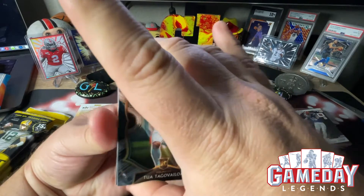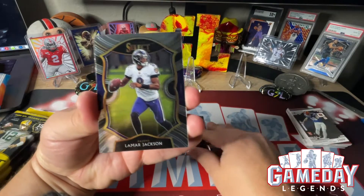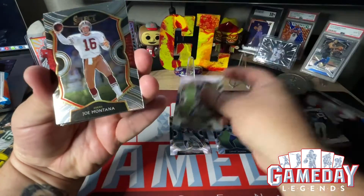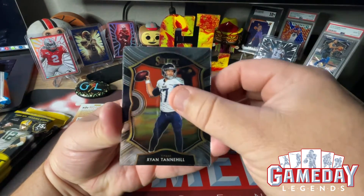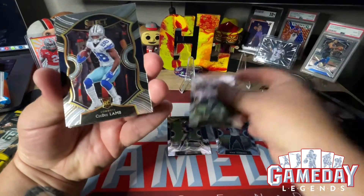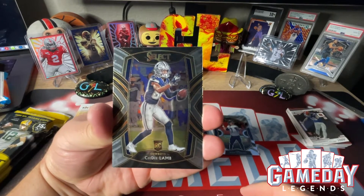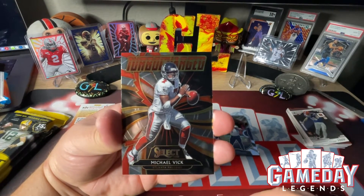Boom baby, right off the bat we got a Tua — let's go, super nice! We got Lamar Jackson, awesome, one of my favorite quarterbacks. Justin Jefferson rookie, Joe Montana very cool, Ryan Tannahill, Ben DiNucci from your Cowgirls, CD Lamb very cool — and then we got another CD Lamb, we'll take it. Awesome pack.